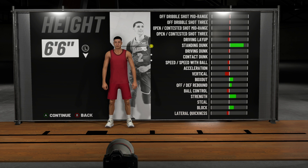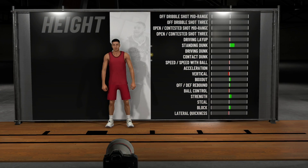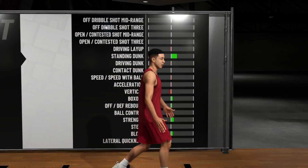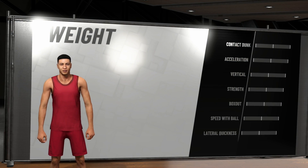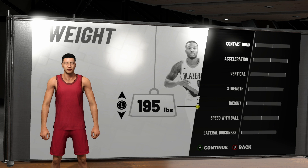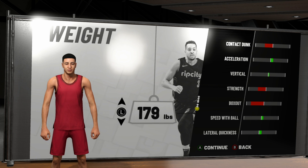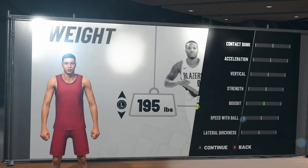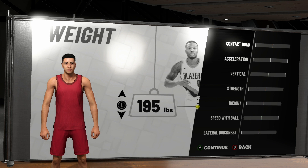For the height I was tossing up between 6'5", 6'6", or 6'4", and eventually I came to the conclusion that I want to be 6'4" this year. This year your height, wingspan, and weight all play a lot more of a factor into your final statistics. Being that little bit shorter your defensive stats are gonna dip slightly, but if you trust your stick skills to play good defense then your defender ain't gonna be able to score on you.